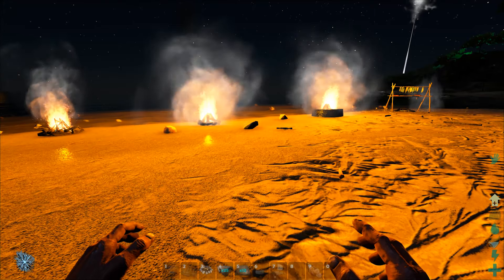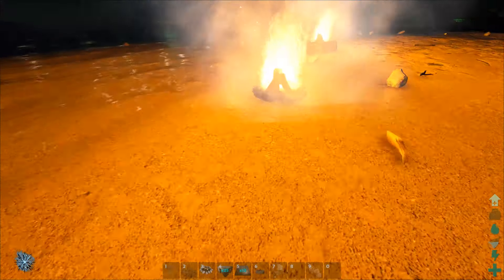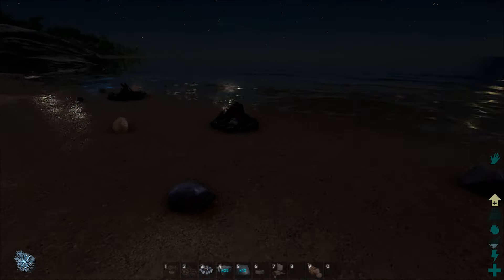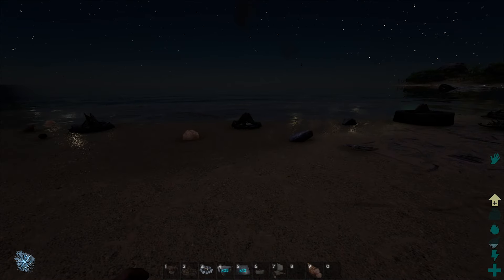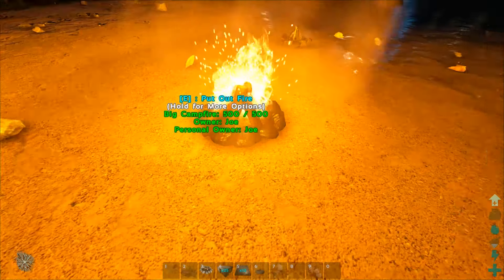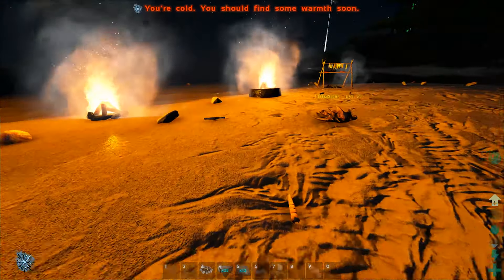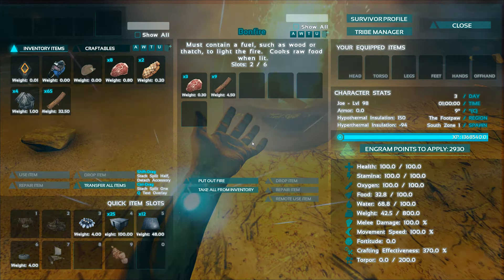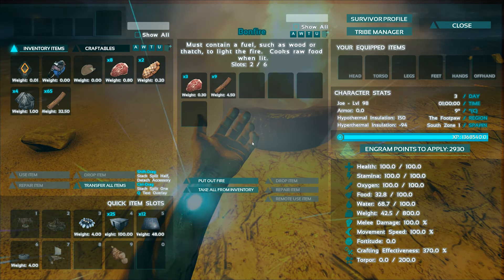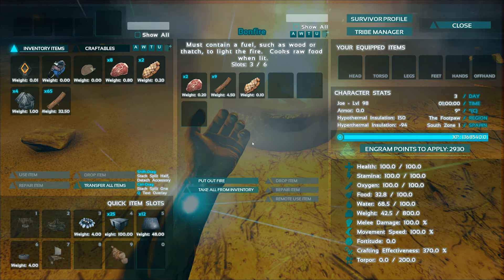So what do all these different fires do? Well, we all know the basic campfire cooks, and probably all of these fires cook. But one thing I've been wondering is: do they cook at different speeds? So I went ahead and put 10 wood and a couple pieces of meat in all of them. We're going to click them as close to the same time as possible, then look inside the big campfire, wait until one piece of meat is cooked, and see if the other two have cooked as well.